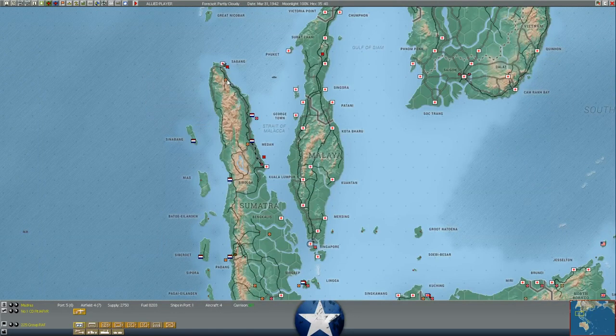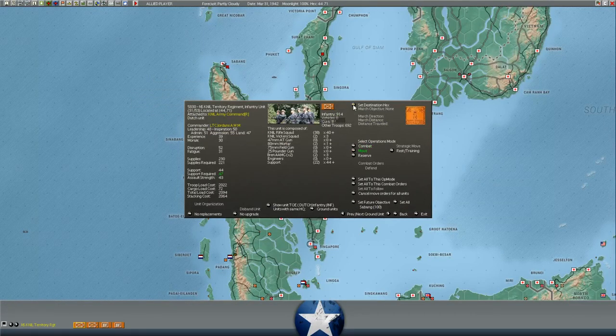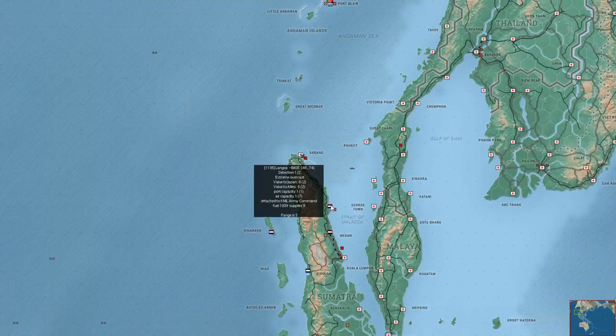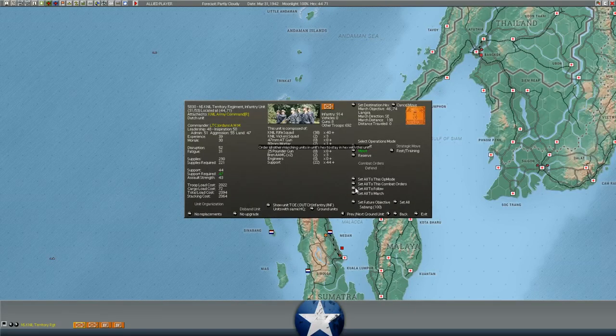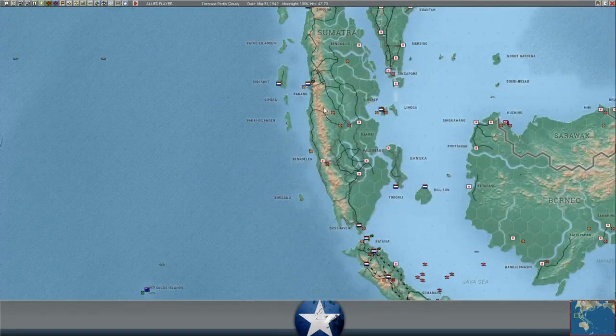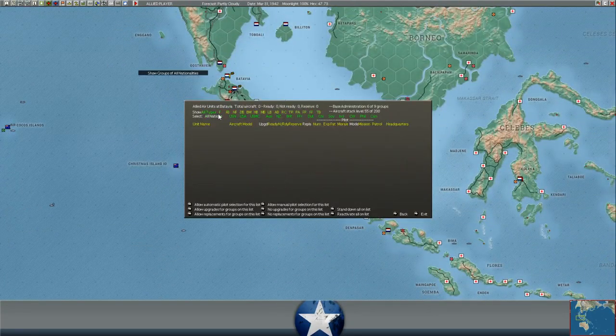Sabang fell and drove these troops inland. Let's look at what our Air Force looks like at Batavia - we do have two Hurricanes that are damaged, but we've got 16 ready fighters. So we could try and throw a CAP up this turn. We've got 12 aircraft that aren't ready: four Catalinas, two Hurricanes, two B-17s that were already not ready in the previous turn, and one Liberator ready and one not ready.